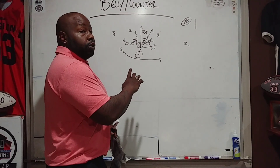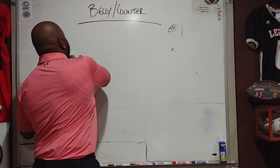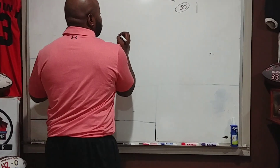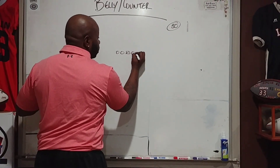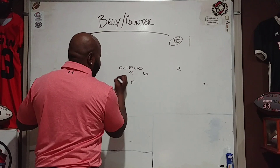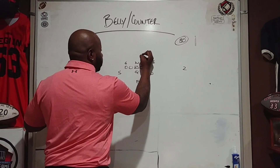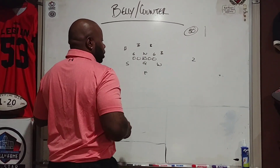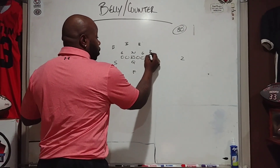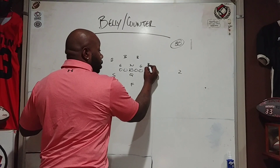Now we're going to run the same play against the 30 front. Versus the 30 front, there's a slight adjustment with the wing. Sometimes the edge guy can be an all-the-time edge rusher, like in a 50 front always coming — so you've got to kind of game plan that by how you play it.